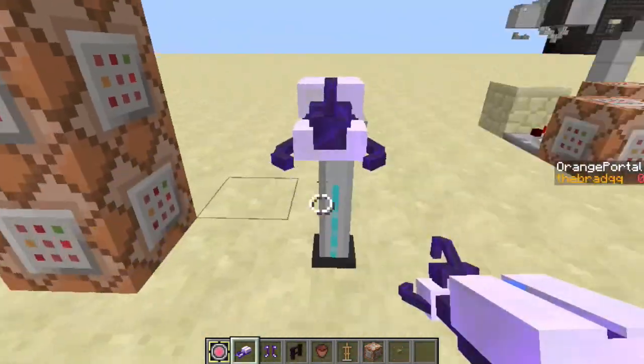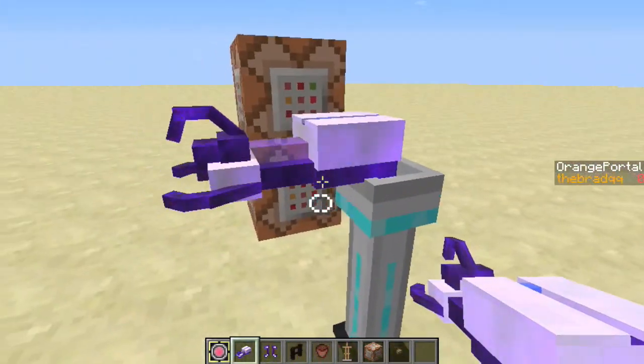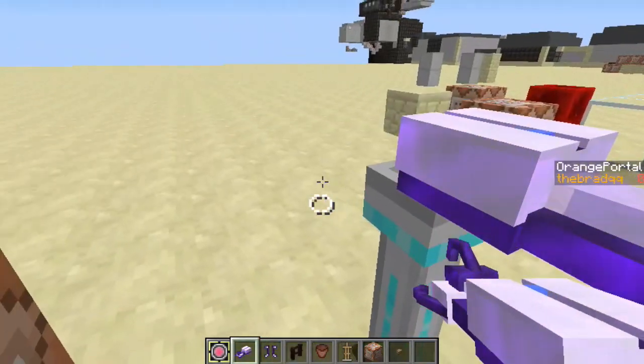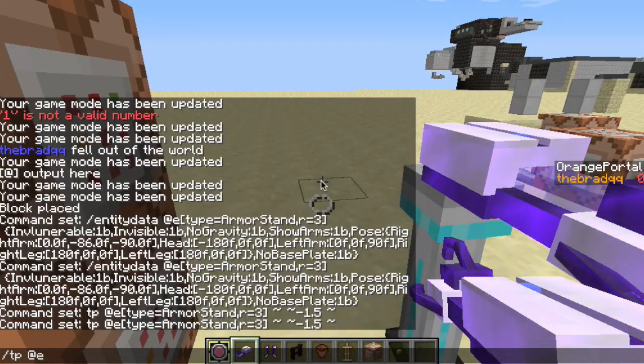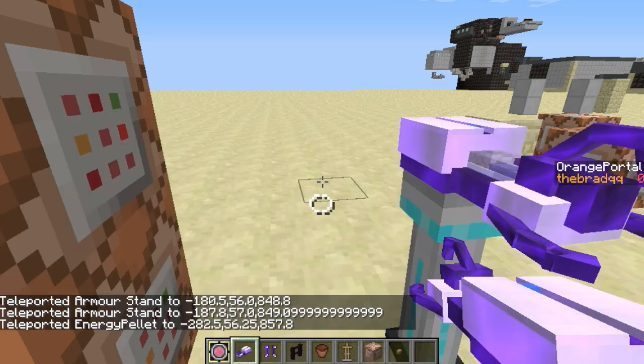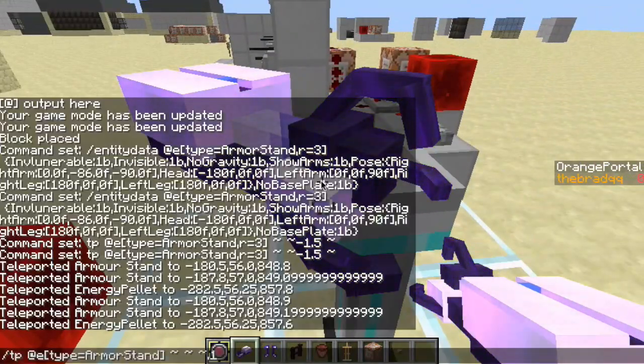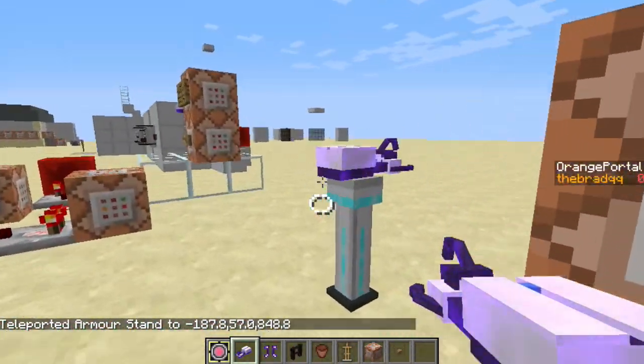Once you activate the commands, the armor stand will become invisible — it didn't actually disappear. Now you can place the portal gun in the armor stand's hand and do final adjustments. Right now it's a little off, so I'll tp the armor stand in the positive Z direction by 0.3. Also, make sure you specify a radius — radius 2 — so it doesn't interfere with other armor stands in the world. And there you go, you have a portal holder.